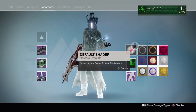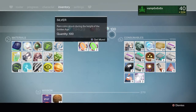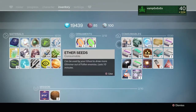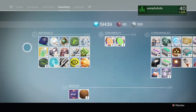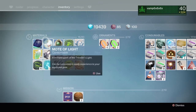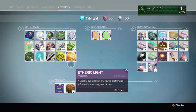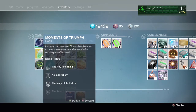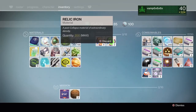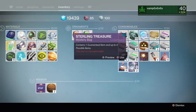There are really no changes there. I would put a shader on, but I'm going to be taking stuff right now. Inventory. So as you can see, we have this book, Moments of Triumph, here. I kind of wish it would be in the mission section and not in the inventory, but whatever.